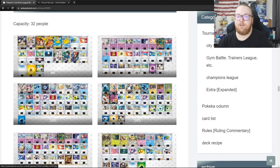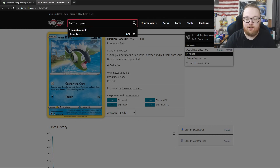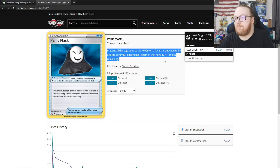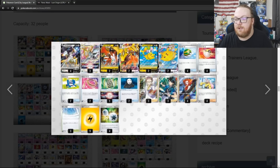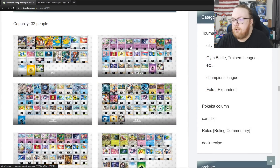Going down to the next tournament — 32-person event. We've got Arceus Tapu Koko VMAX with Flying Pikachu VMAX, playing 2 Panic Masks. Panic Mask is actually good against Gardevoir — it prevents all damage done to this Pokemon by attacks from your opponent's Pokemon that have 40 HP or less remaining. With all those Psychic Embraces, their Pokemon tend to have very little HP when they're going for big one-hit knockouts. So Panic Mask can be really good against Gardevoir.